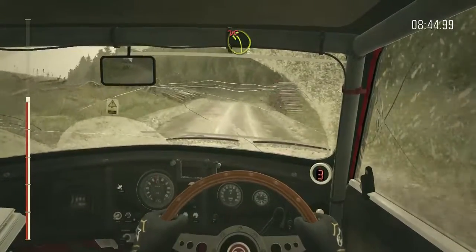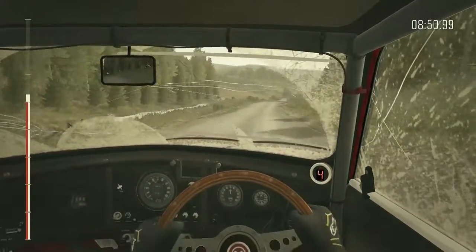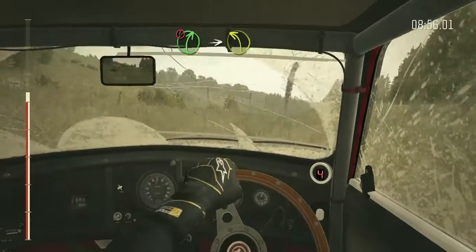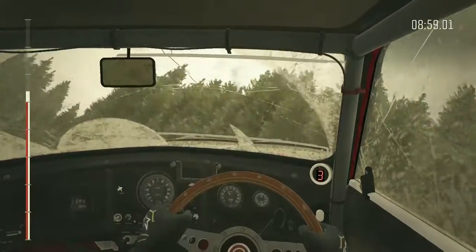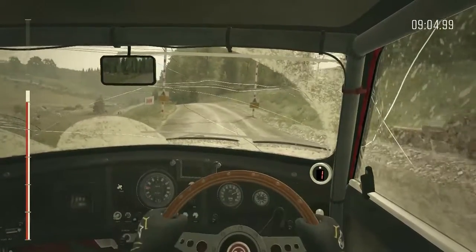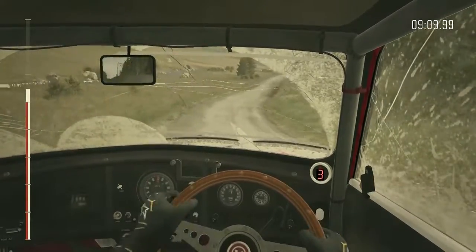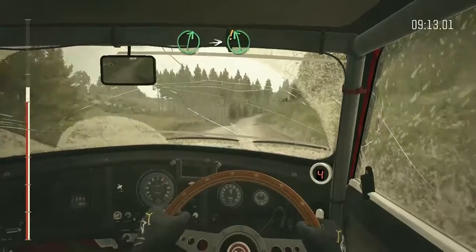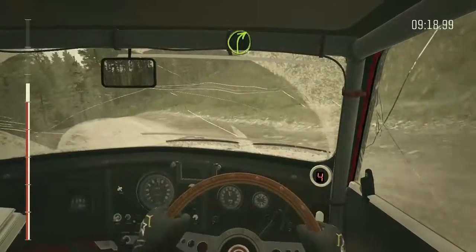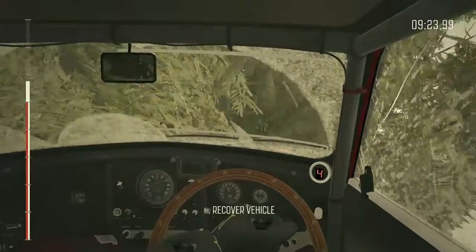Left 3, long, don't cut. Into right 6, 60 over crest, portion right 5, into left 3, tight over crest. Right 6, crest, 130, right 6, into cairn, left 6, keep mid over jump. Into right 4, long, into caution, left 6, long, crest jump.